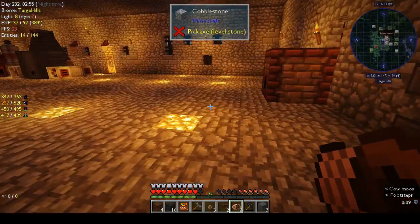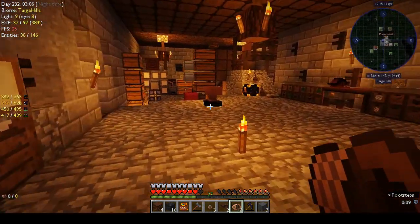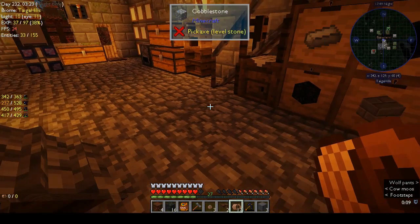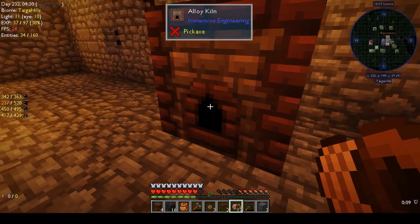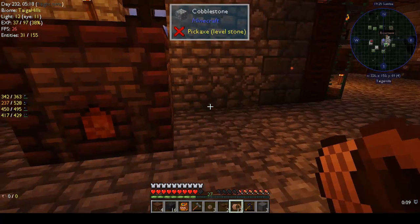We need electrum which is gold and silver. I think I have quite a lot of gold but not that much silver — silver is very rare in this world. I can get a stack of gold. Silver is rare and I've heard loads of people complaining they can't find any silver in the world. At least we get two for one, which is good. I'm going to leave that cooking and come back when it's finished.